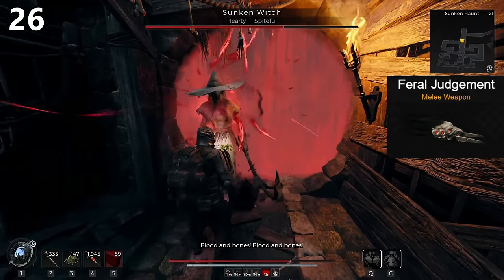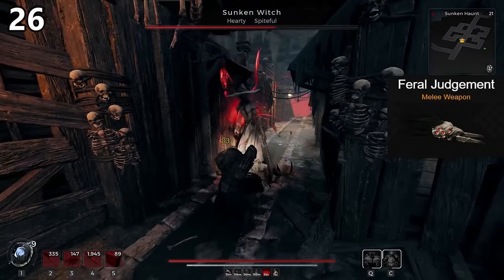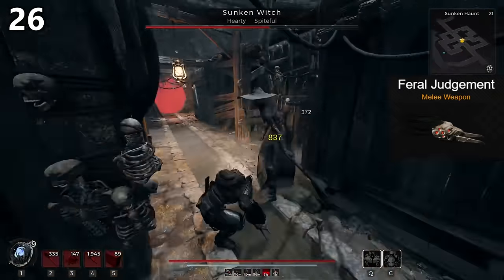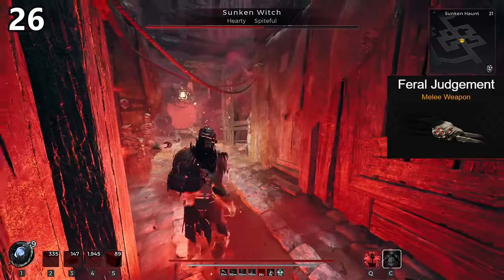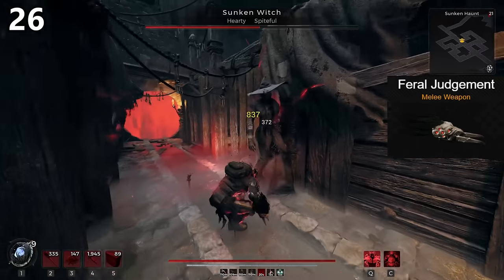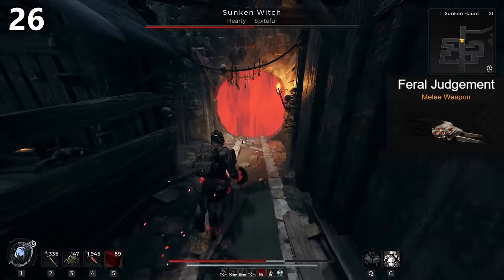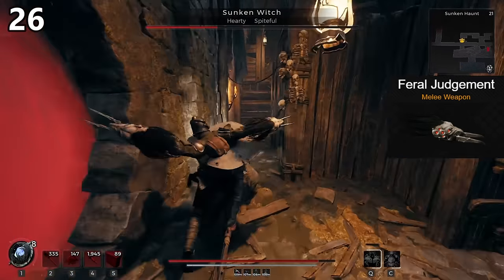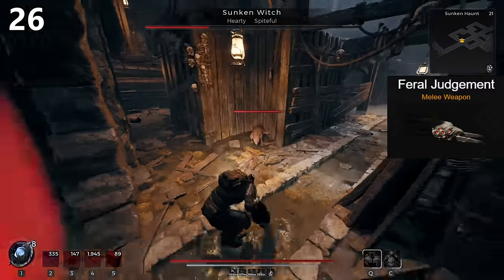Feral Judgment surprised me and not in a good way. The weapon has a back-dash attack that when used makes enemies build up a buff. Once that buff fully activates, phantom strikes attack the target many times quickly. With high crit and the Latency mutator this becomes super easy to activate, but it's simply underperformed. That tracking problem with this melee type is far worse when using neutral back dodge attacks, and you're basically only doing those with the Feral Judgment. They do deal more damage to bleeding targets, but this weapon type just doesn't really cut it for me. D tier.